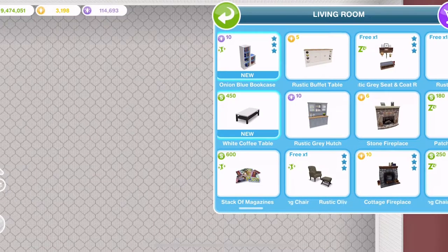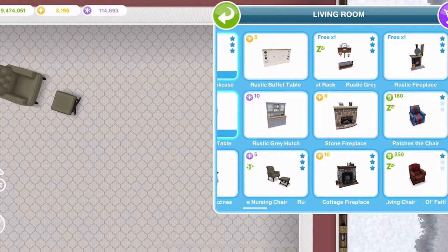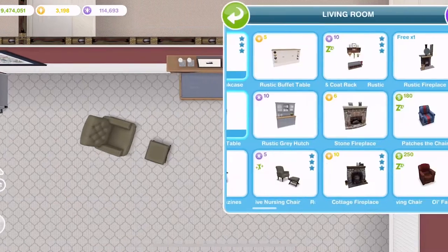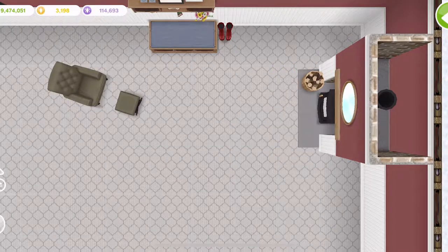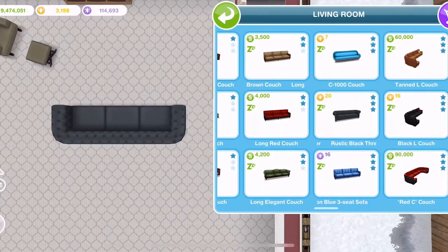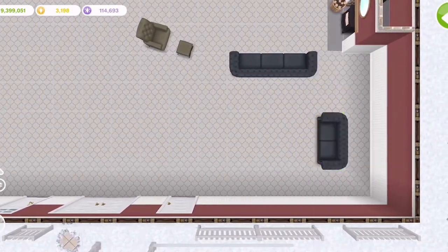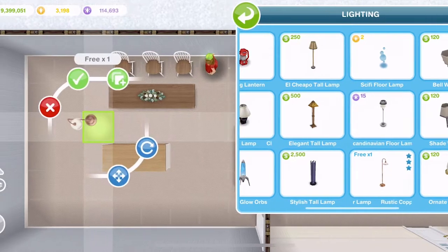In the living room section, we have the buffet table and the grey hatch again. We have a rustic olive nursing chair, a coat rack, and a seat and coat rack — these are amazing. A rustic fireplace — this fireplace is absolutely beautiful. We have a black three-seater and also a two-seater, same as the three-seater.